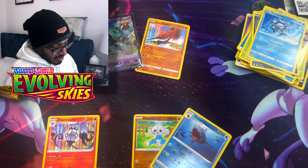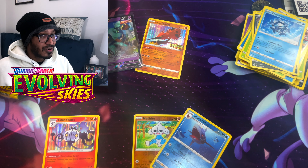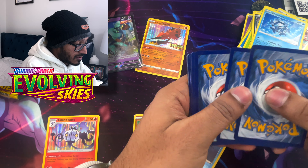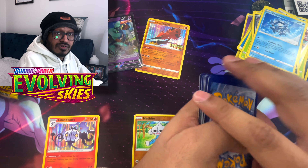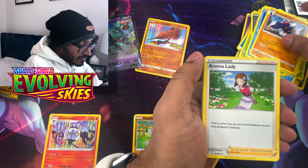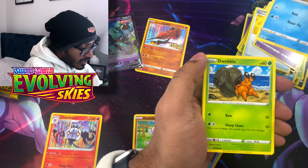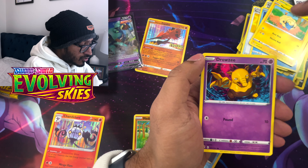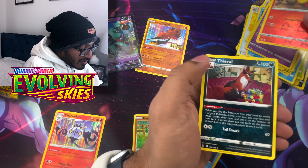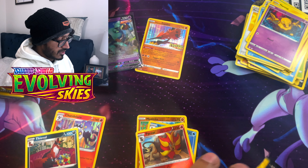There are a lot of chase cards in Evolving Skies, especially the dragon Pokemon. We got the Rayquaza and the Duraludon - hopefully we can get those, specifically the alternate art versions. We got Dark Energy, Oricorio, Aroma Lady, Rescue Carrier, Flabébé, Carvanha, Dwebble, Mareep, Drowzee, a reverse holo Pyroar, and a Thievul regular rare. Here's your code card.